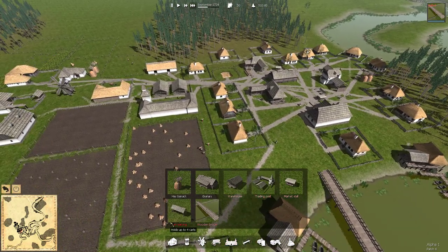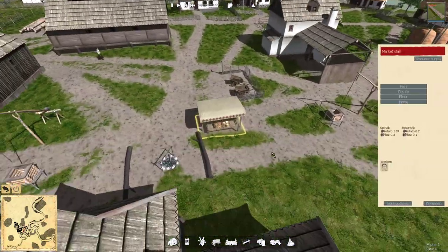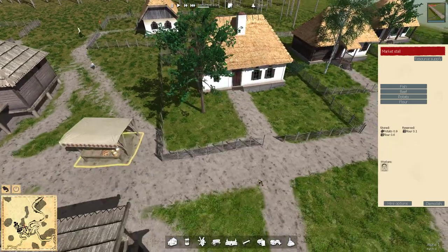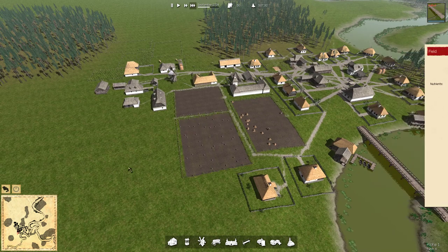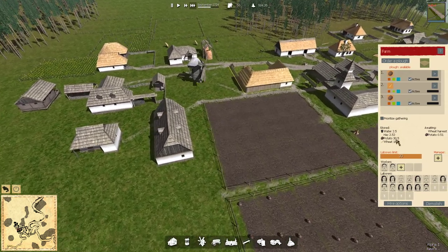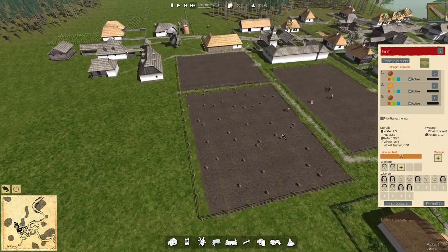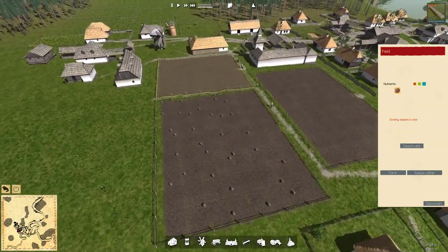We've got a warehouse built, we've got carts, we've got two market stalls up and running both of which should be well stocked with flour and potatoes. Obviously there's no fish because well, there's no fish. Our potato stocks are now just very vast and we've still got another whole field of potatoes to come in yet. So that's why I'm pretty confident we can afford to have a year of hemp.